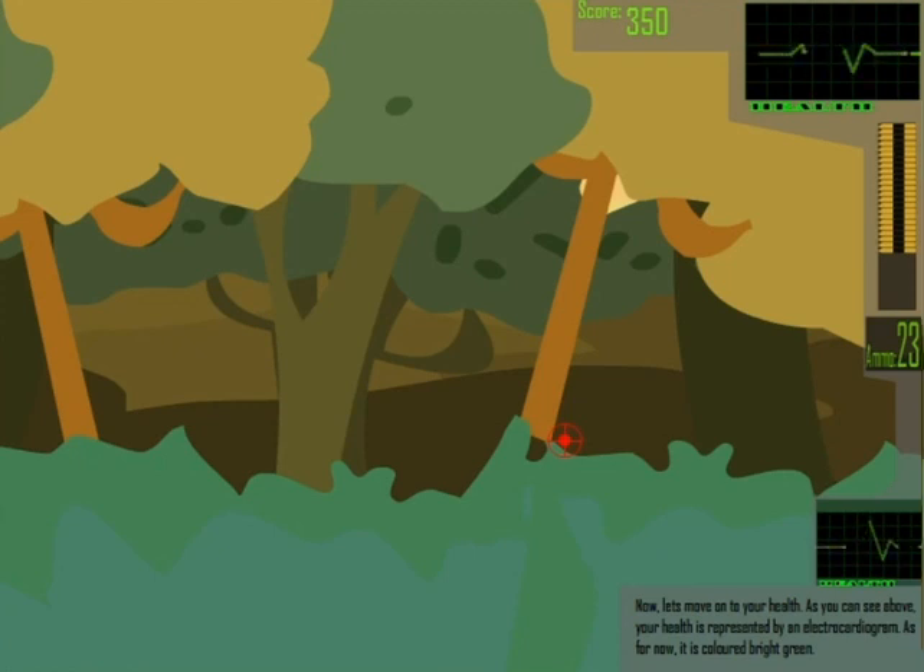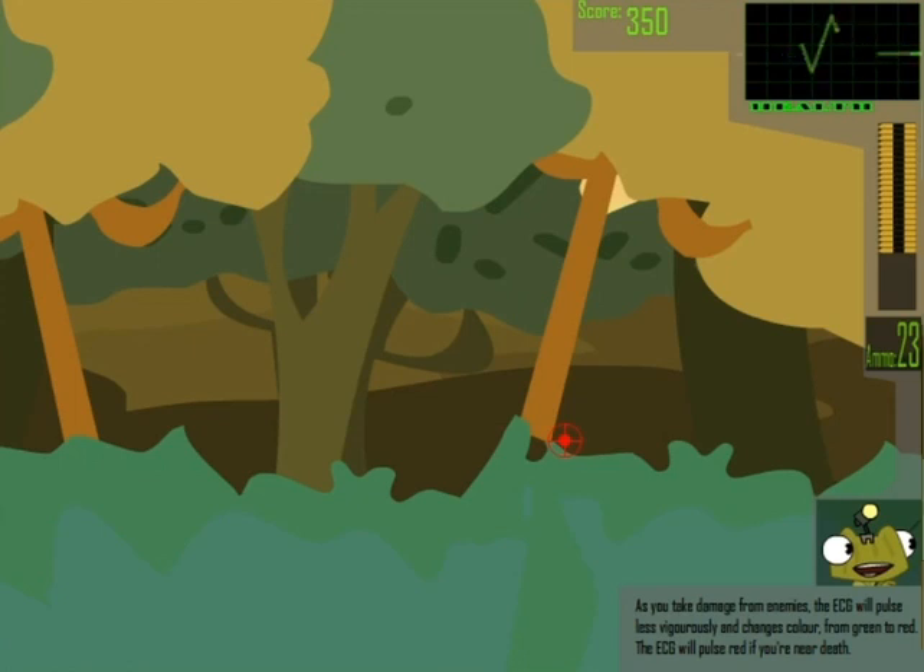Now let's move on to your health. As you can see above, your health is represented by an electrocardiogram. And for now it's colored bright green. Does it take damage from enemies? The ECG will pulse, getting smaller, and transition in color from green to red.